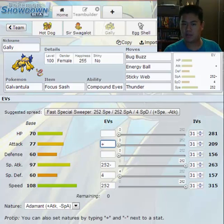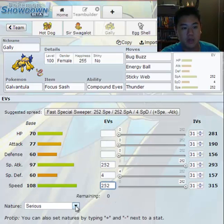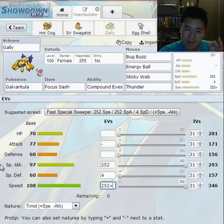How come the drop is different? Well, that's because natures affect each stat differently — it will increase one and decrease another by a certain percentage. I believe it's 10%, though it's a really substantial effect. Let's do one of my favorite natures — the timid nature, that's a speed-boosting nature. Holy crap! I increased from 315 to 346, that is a 31 point increase. That's quite amazing, because Galvantula is quite a fast Pokemon at base speed 108.